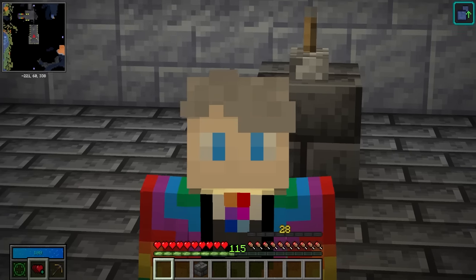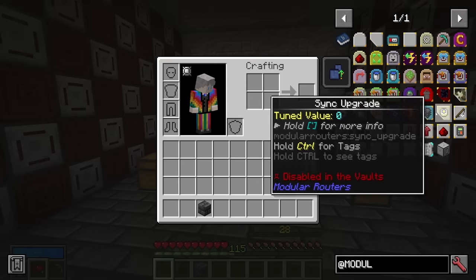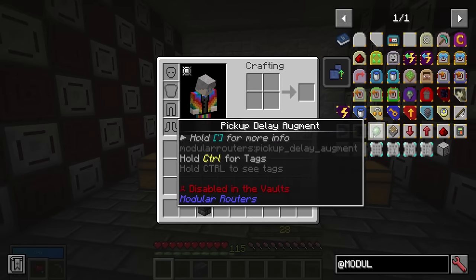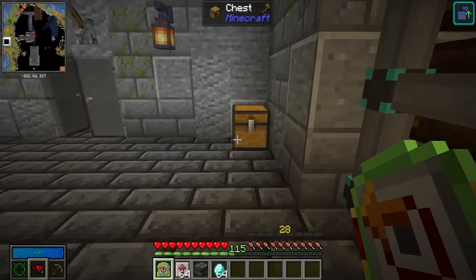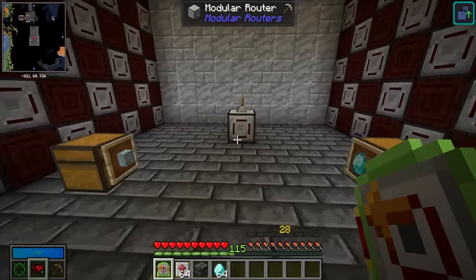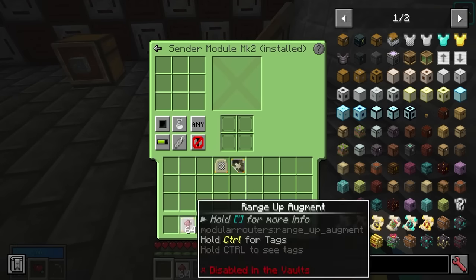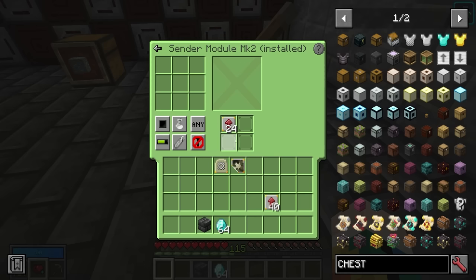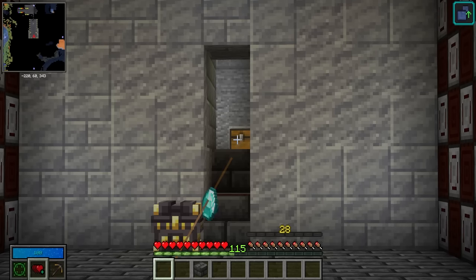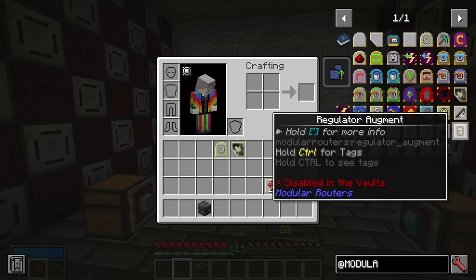One important thing to understand is the difference between an upgrade and an augment. Upgrades have a diagonal line and apply to the actual router itself, whereas augments are square and apply to the individual modules. A great example: if a sender module is trying to reach a chest that's too far away — mark 2 needs to be within 24 blocks — putting range upgrades into the module's augmentation section extends its range so items can be sent there without issue.